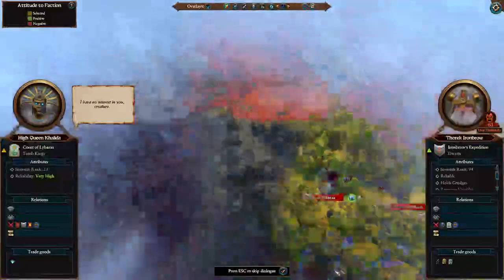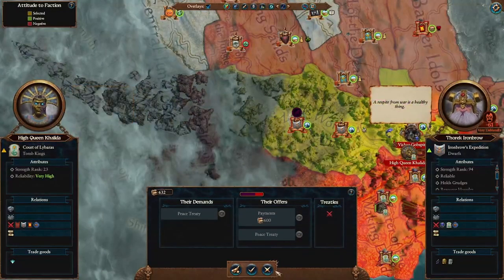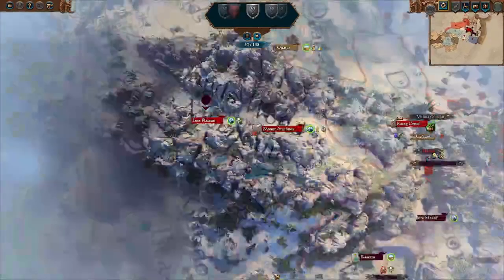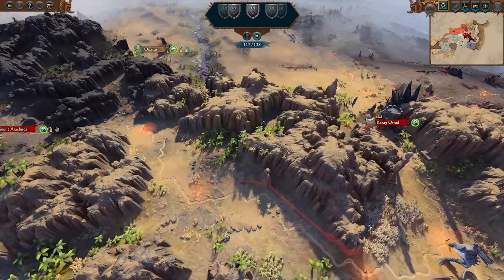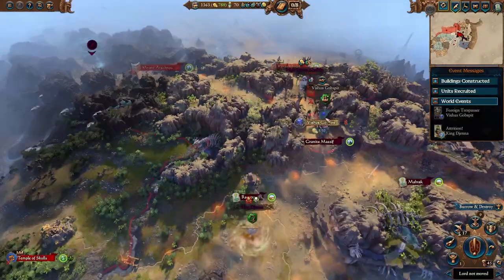Forek wants peace - he clearly is not feeling too good about his position since we beat his army. And to this I say no. You attacked me unprovoked, and now you are going to suffer. At the start of the next turn, we can see that this orc is still walking around in my lands. I'm not overly fond of it, but I'll allow it for now.